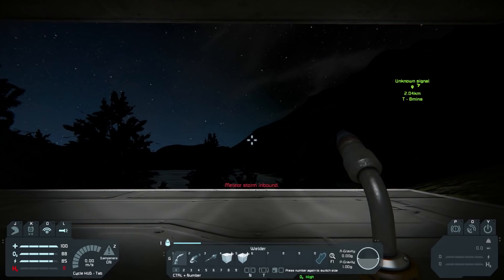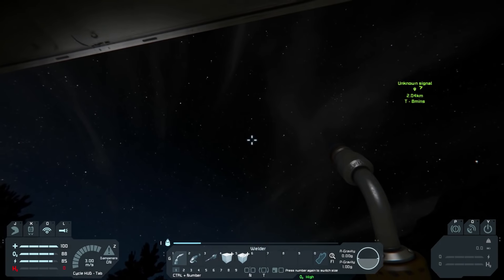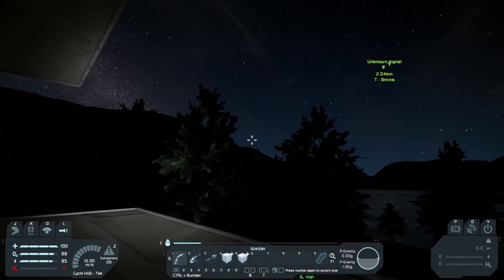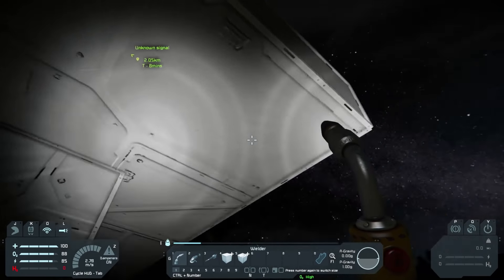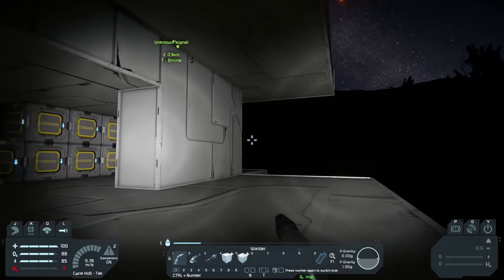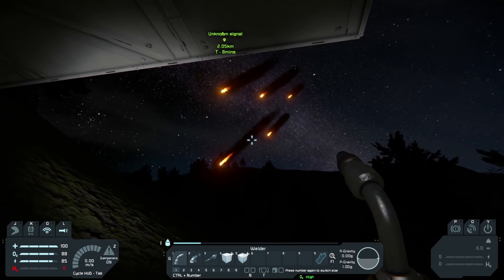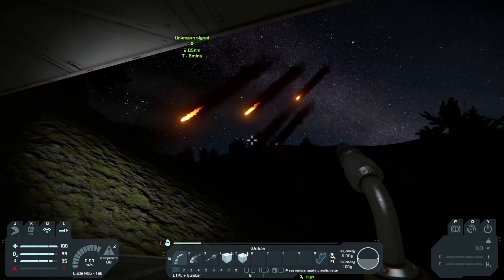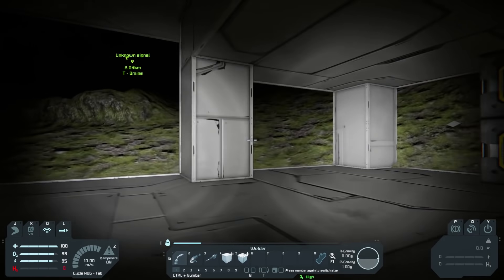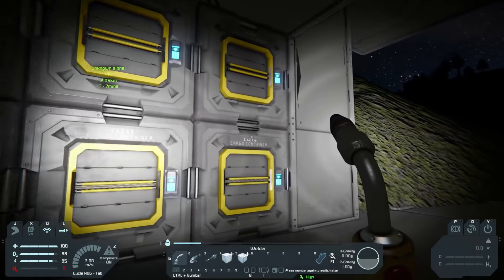Welcome to Space Engineers Apocalypse. We're in and this is our start. We're not using the respawn ship because I think I'd probably die on the respawn ship alone. There's a meteor incoming and I don't actually see the meteors. This is our respawn area — we've got a lot of cargo containers here, and this is essentially just our spawn materials.